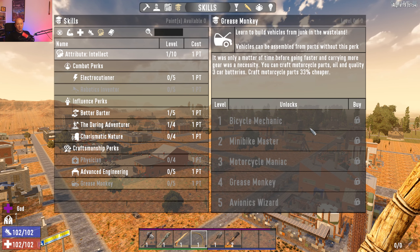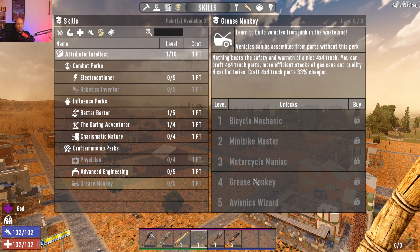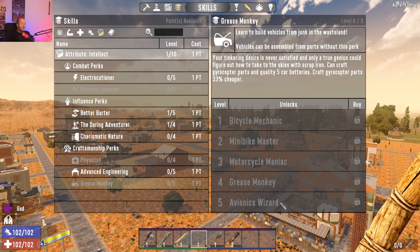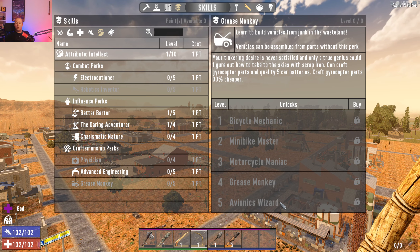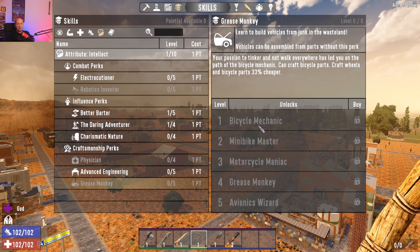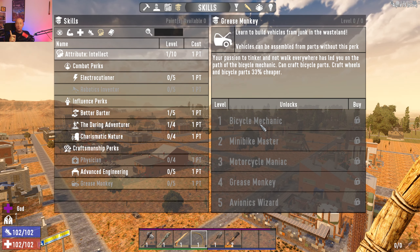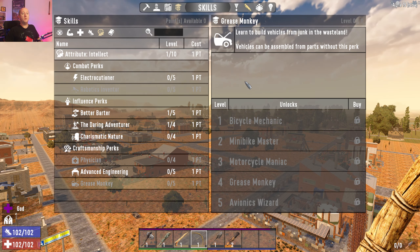Grease Monkey is your vehicle crafting perk. Bicycles first, then mini bikes, motorcycles, then the four-by-four, and Avionics for crafting a gyrocopter. The gyrocopter is hugely fun but counterintuitive to fly. Get a bicycle as soon as you can — it helps you move a lot faster and lets you run away from zombies, which is ultimately what we're doing in this game.